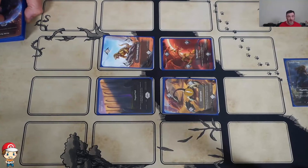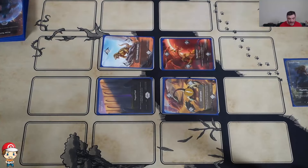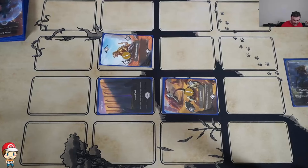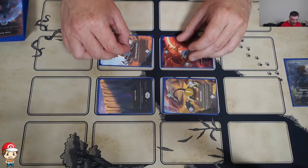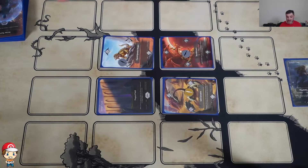Every turn, you can play one creature and one place. You go until the board is full. When you play a creature, it becomes yours, and you're trying to tame your opponent's creatures. So they're both of mine, he comes down — tamed. Boom. That's it. That's basically the entire game.